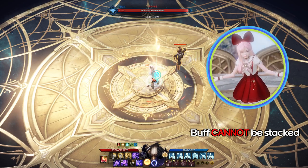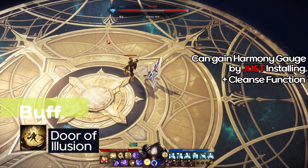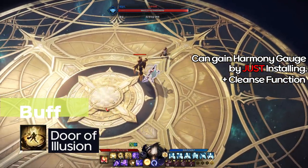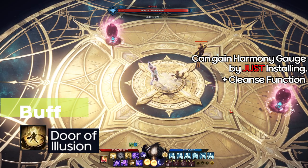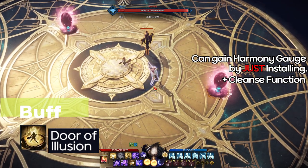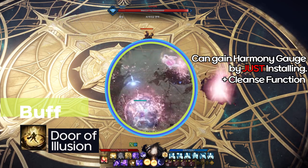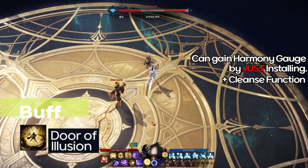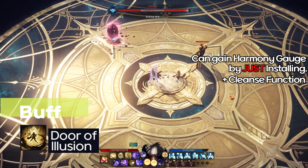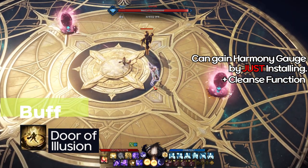Door of Illusion is a skill that has a lot of utility — it is a really useful and flower of the whole Artist skill set. Not only will the door take your teammates to where the Artist is located, but it also gives identity gauge just by installing it. And above all, it has a cleanse function. You use the sacred charm when your teammates get crowd controlled or get a debuff during the raid — that can be cleansed with this skill. Stunned, feared, and bleeding can be cleansed. And one more thing: getting into the portal will grant shields to your teammates. So tell your teammates to get in the portal in an emergency or just for shields.